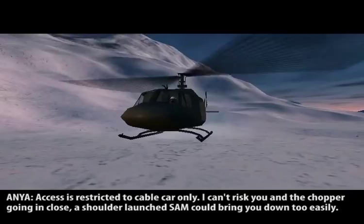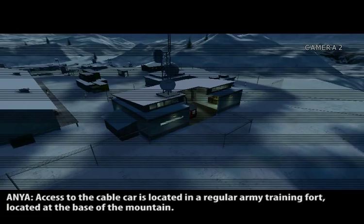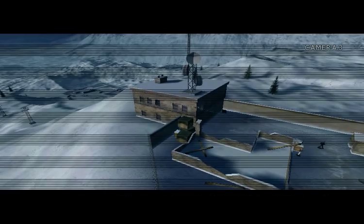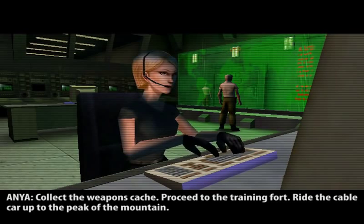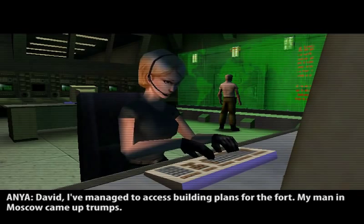I can't risk you and the chopper going in close - a shoulder-launched missile could bring you down too easily. Access to the cable car is located in a regular army training fort at the base of the mountain. We will drop you some distance away. A weapons cache has been prepared for you - one of Harrison's men left it for you. Collect the weapons cache, proceed to the training fort, ride the cable car up to the peak. The cable car has its own independent power supply, but it's off. Locate the generator.